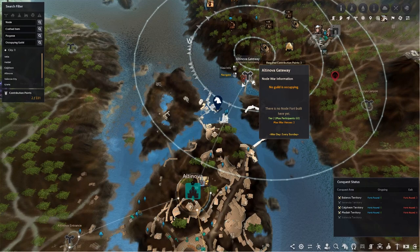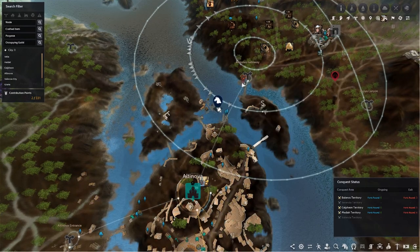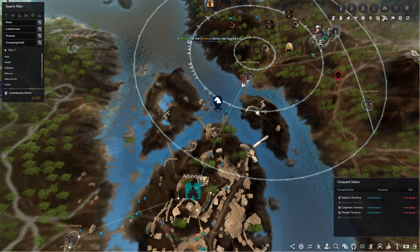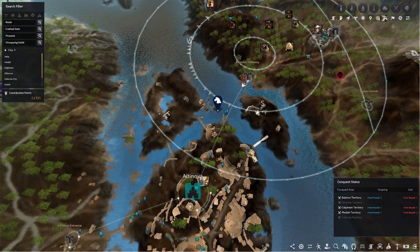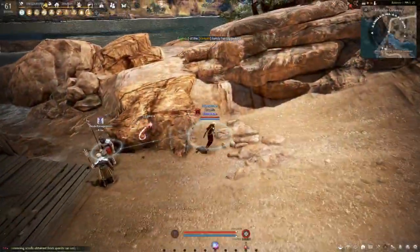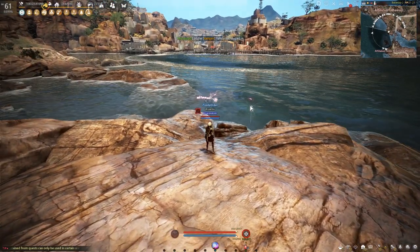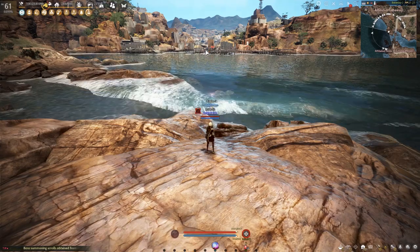I will be using Altinova gateway as the start point and I will surf over the waters all the way to where my horse is being positioned. I'm going to start moving my character to the start point, which is about this area over here, and what we are attempting to do is to glide over the water all the way to the island at the other end.